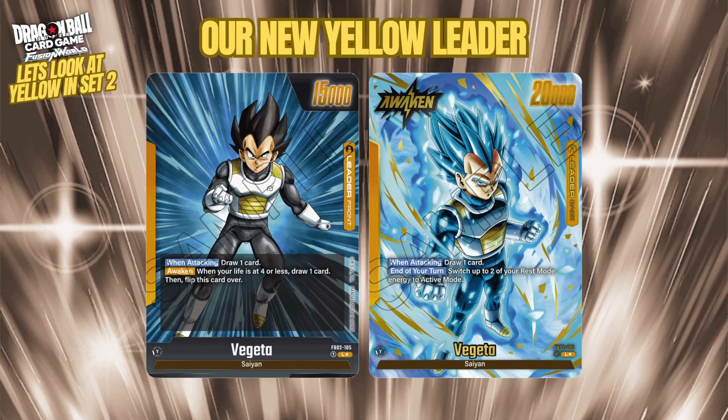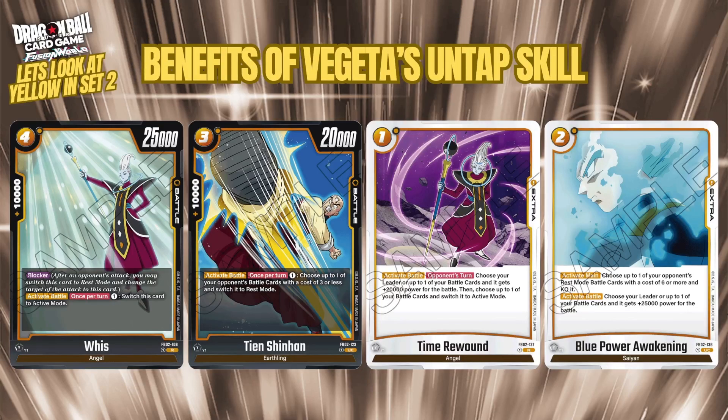Only four new additions from set two benefit from Vegeta's untap effect, plus two from set one, so not much — unlike Red Goku who gets a huge benefit with loads more cards off his effect. One of those is a 4-cost 25k battle card with a decent combo, has blocker, and an activate battle costing one that, benefiting from Vegeta untapping energy, lets you switch this card to active mode — so you can block, then reset and block again.